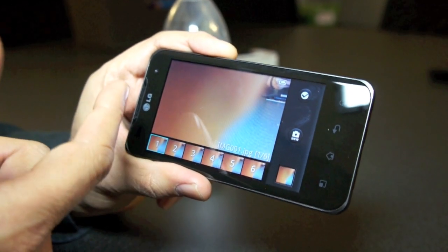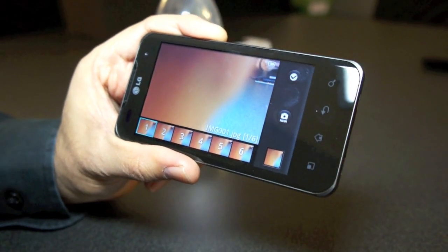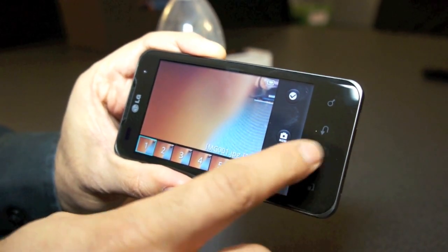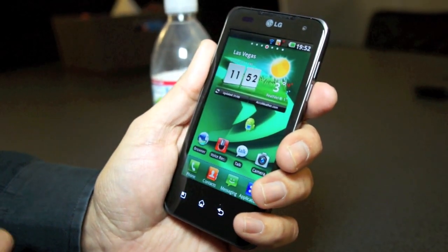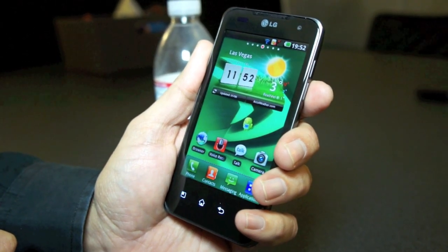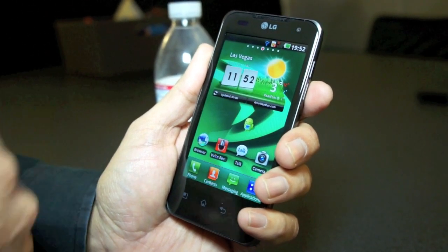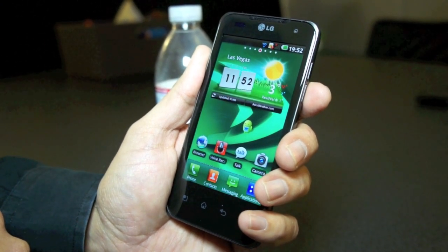This is a phone — it's almost like having a digital SLR in your pocket integrated into your phone. Even the camera takes advantage of the ISP that we've put in Tegra, which is a really fast image processor. So that's the LG Optimus 2X — the world's first Tegra super phone.